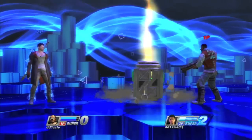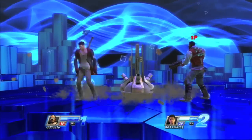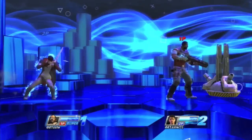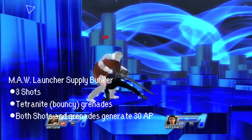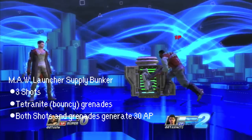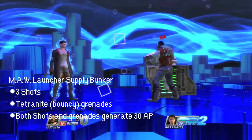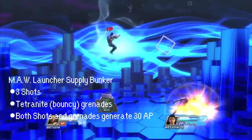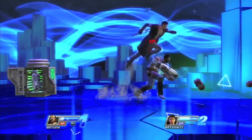Emmett's circle moves call in three different ordnances. The neutral circle brings in an AP generator — it generates 50 AP. His up circle brings you the rocket launcher, which lasts three shots. Those three shots generate 30 AP and throw your opponent off screen. The three shots can be used as bombs or direct shots, and the bombs just kind of bounce around, generating 30 AP.